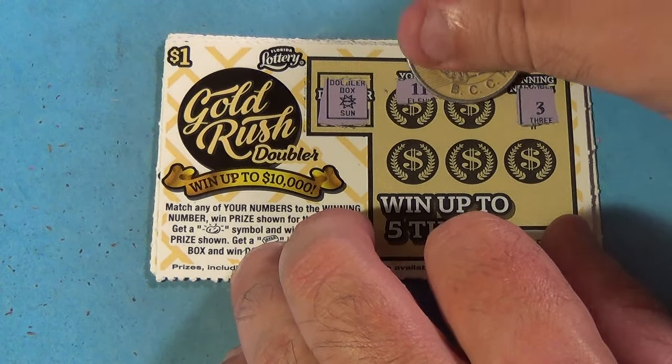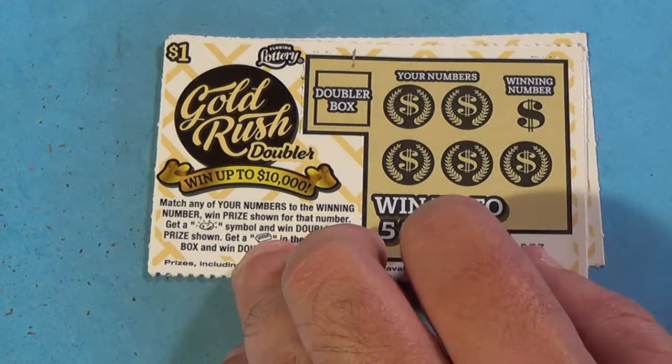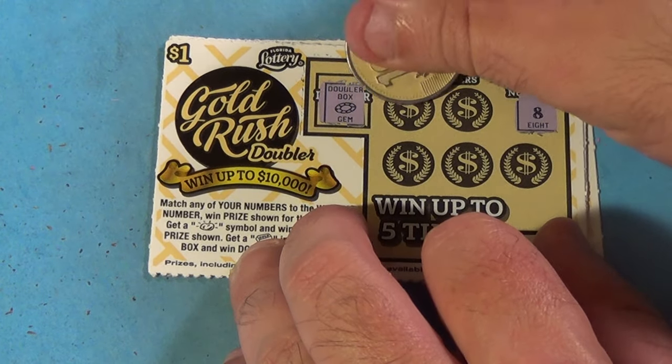No doubler box on this one. Winning number is 3 — we have 11, 12, 7, 5, and 6. No good. Next ticket, that's a gem symbol, number is 8.